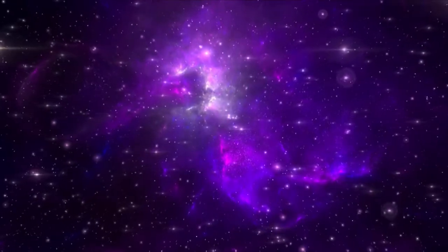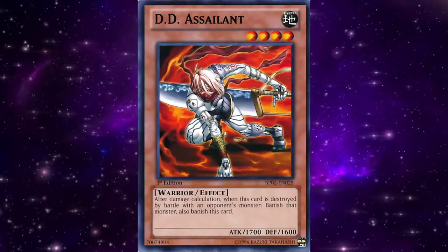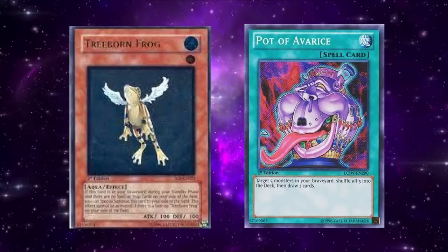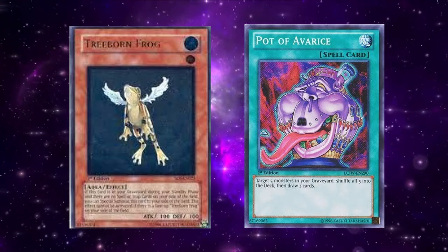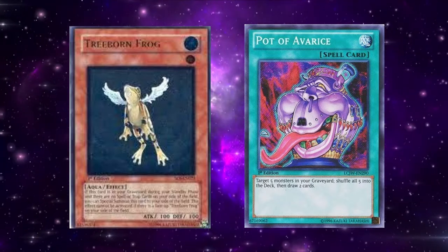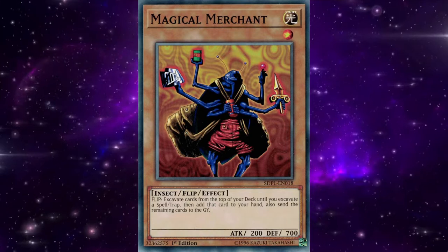The format would shift away from Warriors with the April 2006 forbidden list, which made some significant shakeups to the meta — most notably a limit to DD Assailant, the core monster in Warrior Toolbox decks. The newly introduced Treeborn Frog and Pot of Avarice would also see themselves get limited. Treeborn Frog had already rapidly proven itself as a staple for summoning out Monarch monsters, while Pot of Avarice had become extremely easy to exploit as an effective Pot of Greed, due to the ease with which monsters could be loaded into the graveyard using Magical Merchant. Magical Merchant had grown to be a very common staple in a large portion of decks due to both its ability to generate advantage on flipping while also making Pot of Avarice almost instantly usable.